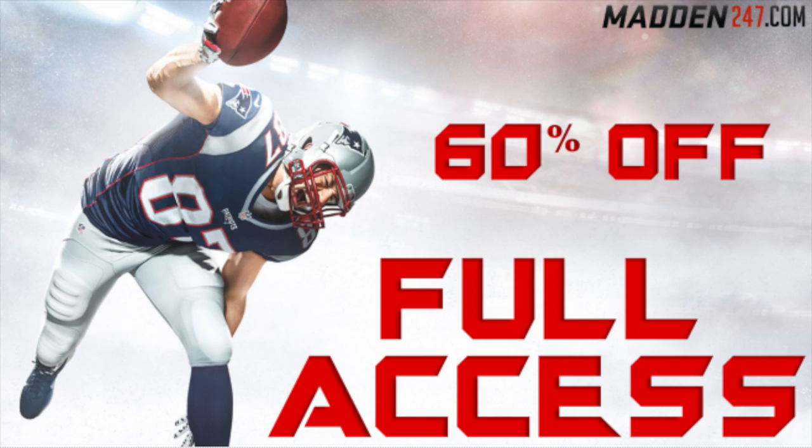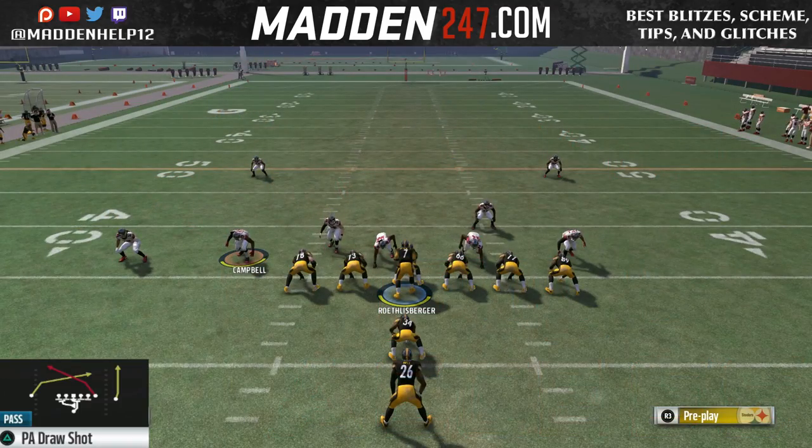What's up guys, we're back again with another play. And the play is only really for one thing — it's a quick pass to the receiver on the far left. It's called the PA draw shot.